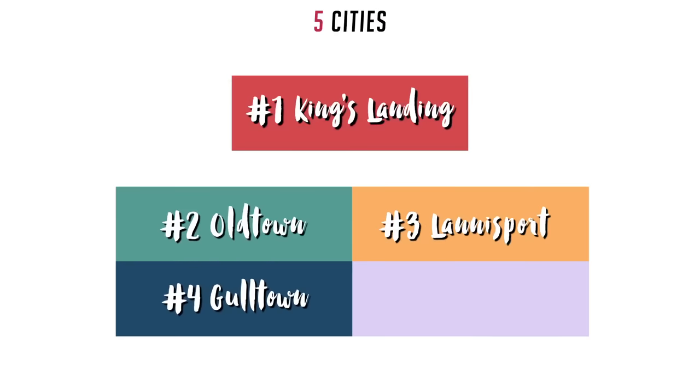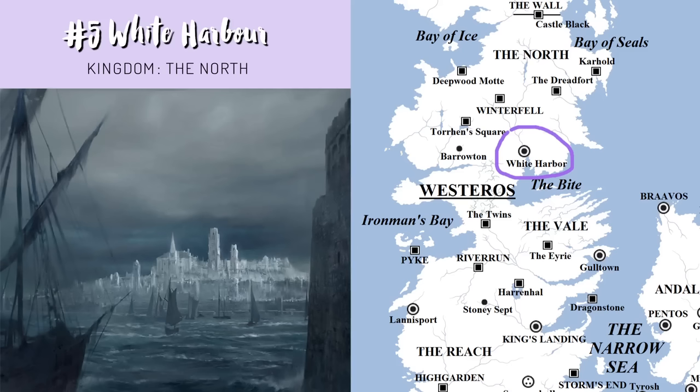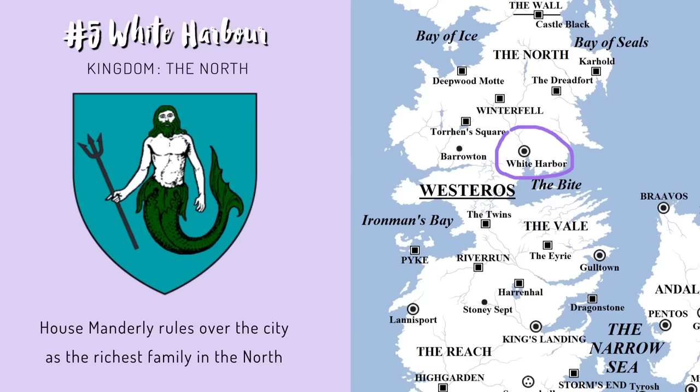The fifth largest city up in the north is White Harbor. You would think Gulltown and King's Landing would get all the trade between the Narrow Sea, and you would be right. It's not exotic goods that made this place thrive, but the fact that White Harbor is the connection between the north and the southern kingdoms. Even though they are a popular seafood stop, merchants come here to trade knowing goods will be distributed throughout the north, which is the largest kingdom in size. While you can enter White Harbor through the sea, a river called the White Knife can take you further north, up to Winterfell and beyond. White Harbor has made House Manderly the richest family in the north.